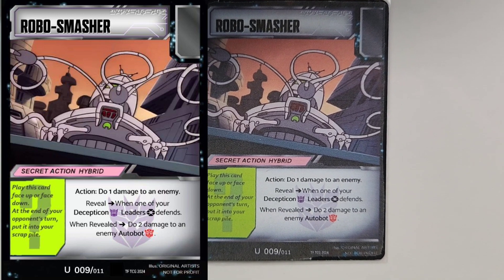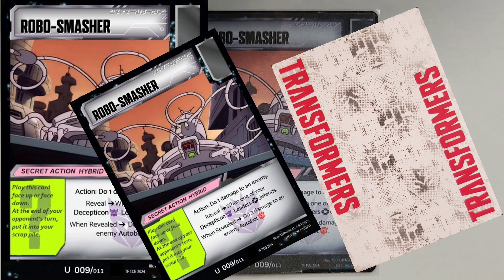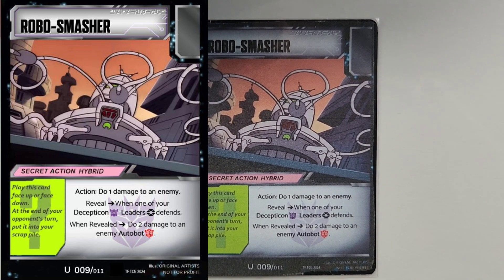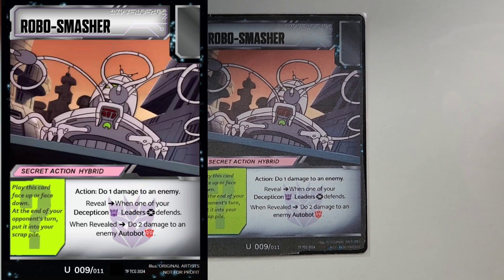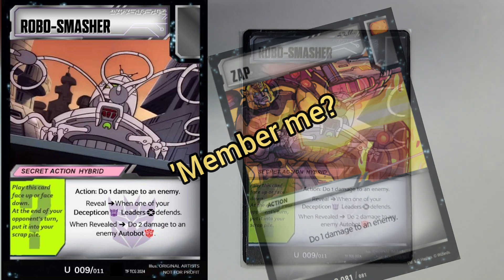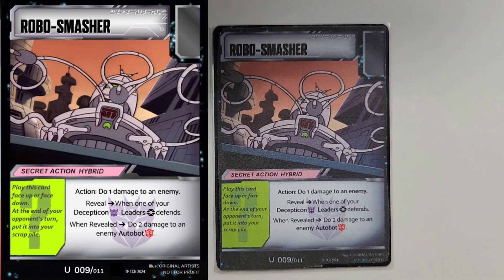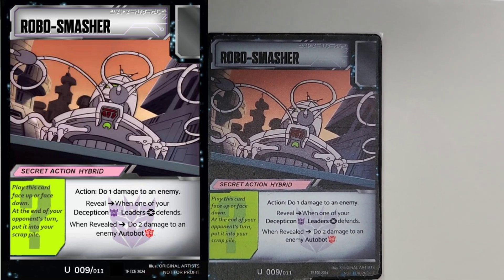You can play it as an action or a secret action. Play this card face up or face down; at the end of your opponent's turn, put it into your scrap pile. The Robo Smasher here is a blank pip card because it can be either weak — like a Zap — and I almost gave this an orange pip, but the possibility of it being pretty strong is why it's mostly blank. That's also why my Robo Insecticide is half blank, half blue.